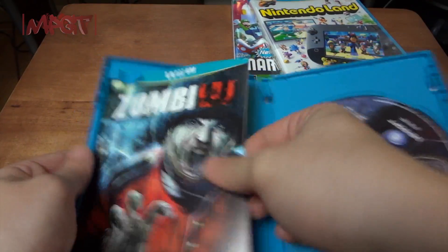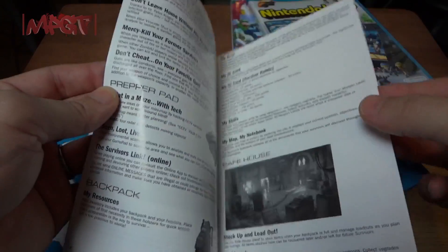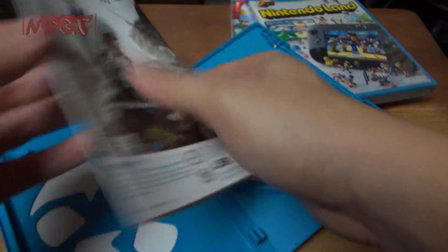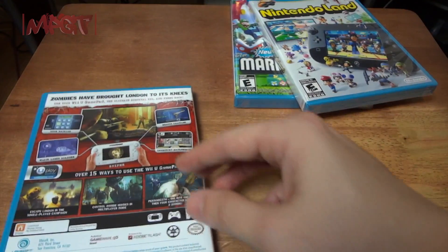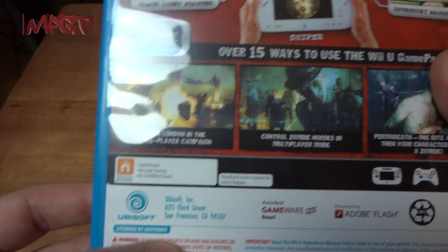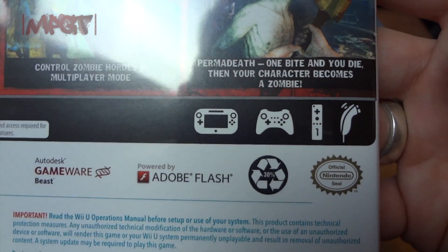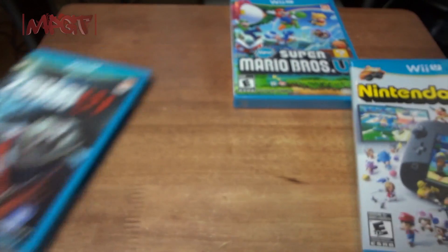This next one is by Ubisoft. It has actually a pretty thick book and it gives you all the information. It says leaderboards, message sharing, my zombie friend — and these are the game controls. Almost every control is set for the classic controller. That was ZombiU by Ubisoft.